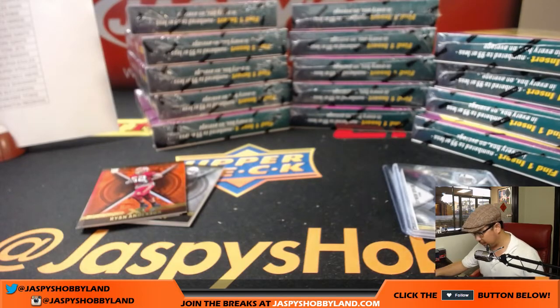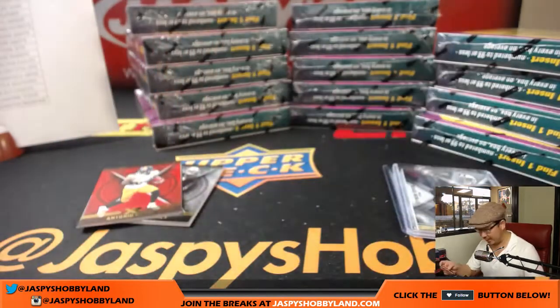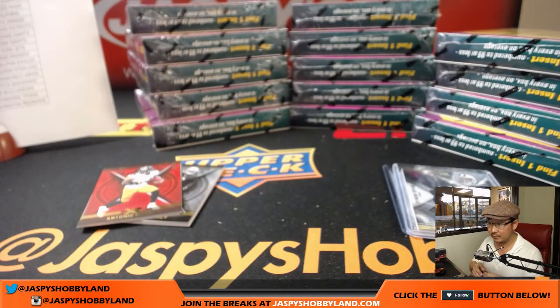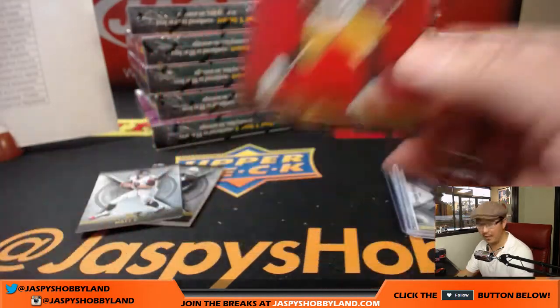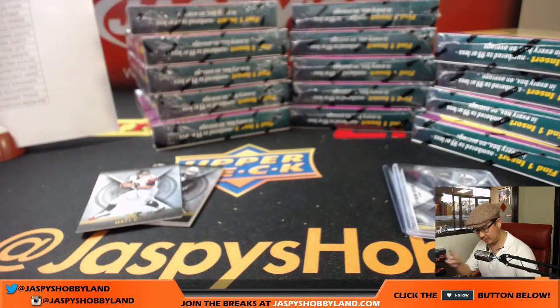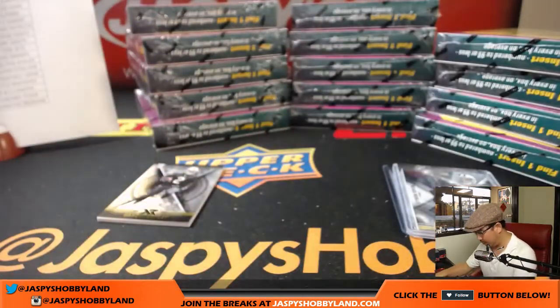Behind Isaiah McKenzie is a triple relic — Tyjuan Taylor, 66 out of 99. Nice triple relic for Ben and the Titans. We've got 43 out of 99, Emmitt Smith for the Cowboys — that'll be for Rodney. We've got Ryan Anderson, 42 out of 75 for the Redskins — that'll be for Elvis. Antonio Brown, downtown Antonio Brown, 187 out of 299 for the Steelers — that'll be for Rodney.